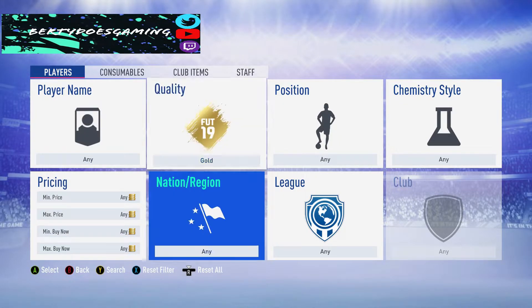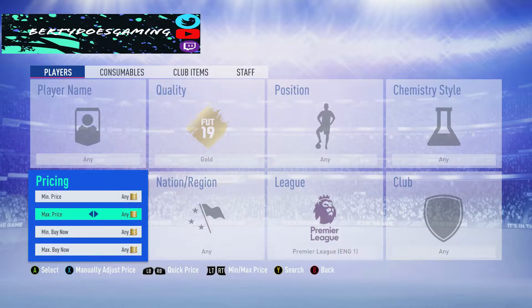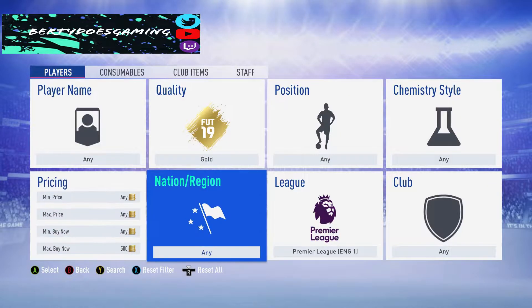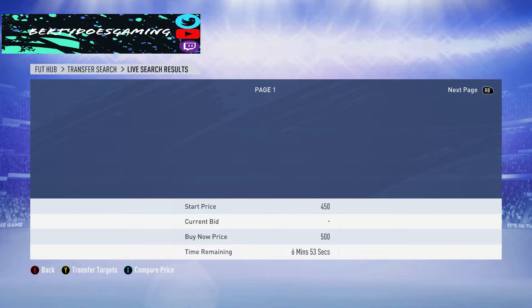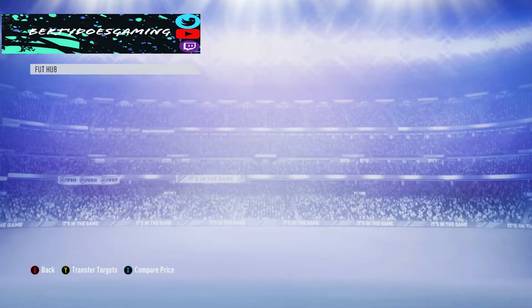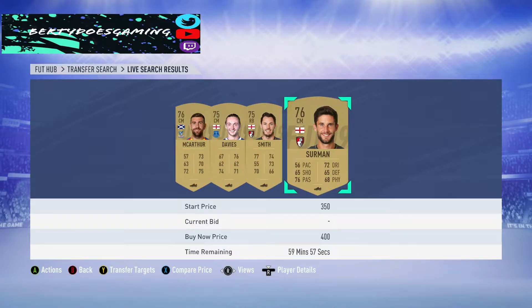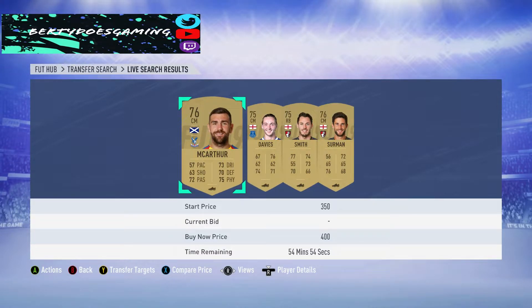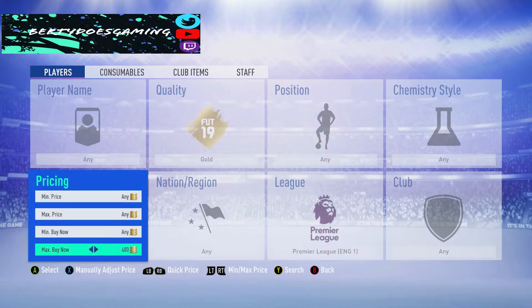The idea behind this is picking up gold cards. I always go for Premier League because I know Premier League cards hold their price. I can only show you on FIFA 19 what's going on. I don't know what the lowest buy it now is — I'm assuming the market's completely plummeted and the lowest buy it now is going to be around 400 coins. Even at 400 coins, as you can see, they sell near enough instantly, maybe lasting 5-10 minutes. There's not a lot of them, but people still pick them up because Premier League players are wanted.